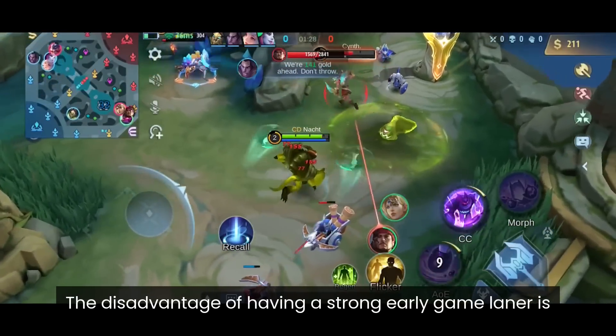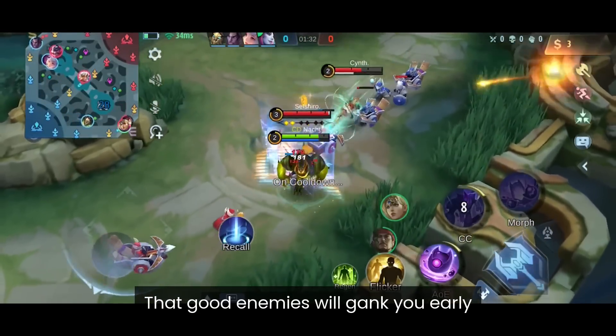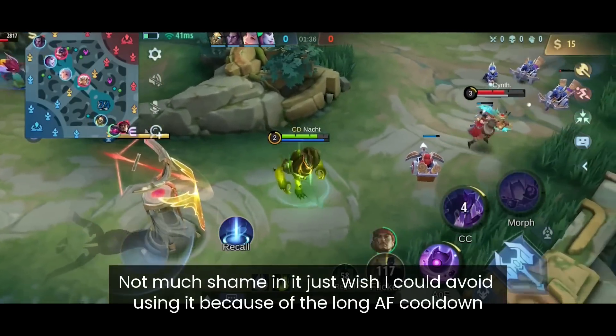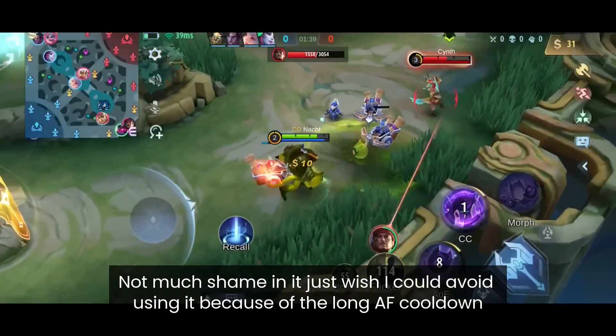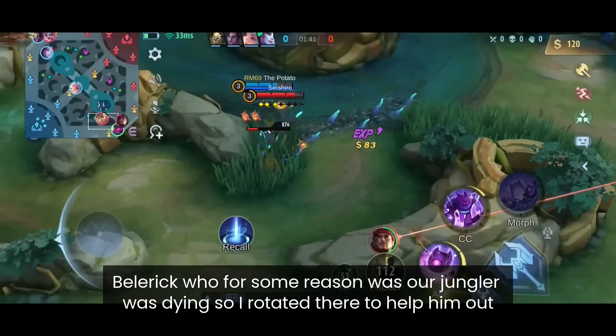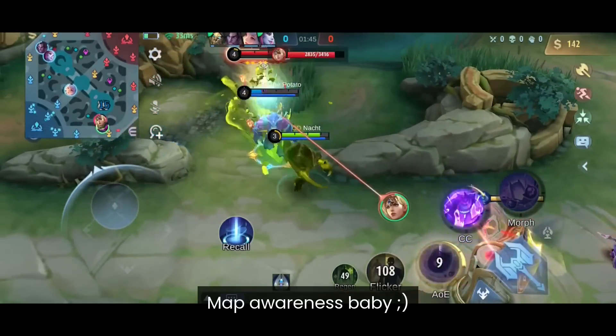The disadvantage of having a strong early game laner is that good enemies will gank you early. Freya ganked my lane, so I had to use Flicker — not much shame in it, but the cooldown is long. Belerick, who was our jungler, was dying so I rotated there to help him out. Map awareness, baby.